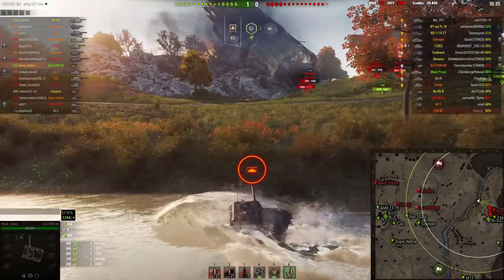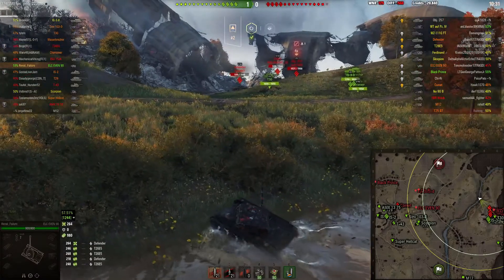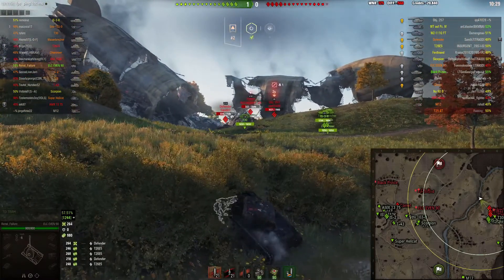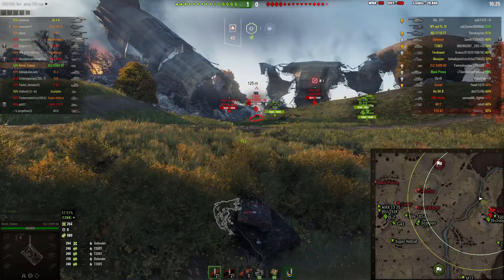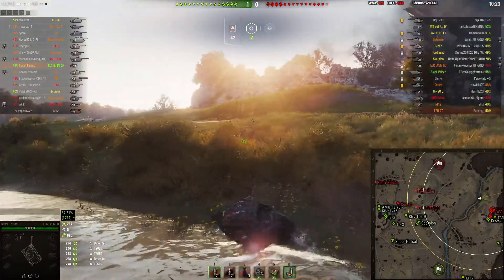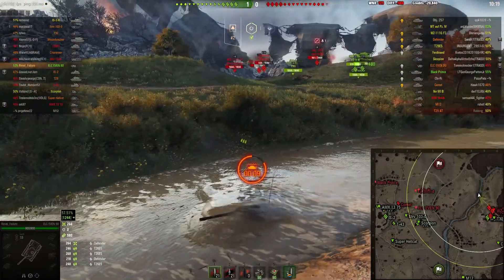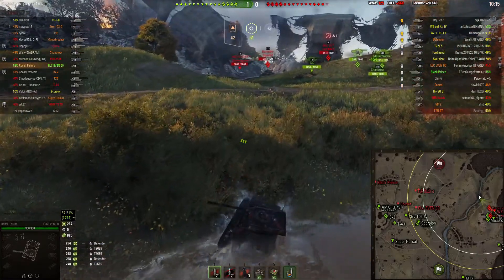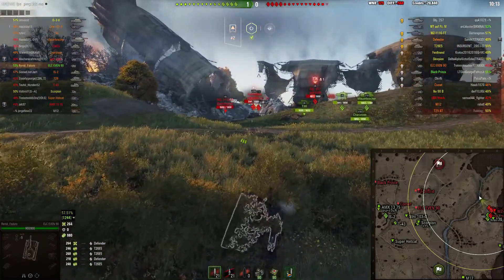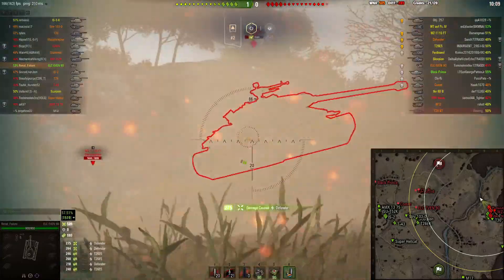Now I'm going to demonstrate the gun depression here — I'll reverse up. You're probably thinking nine degrees isn't enough gun depression to work on this angle, but in one of these bushes there's actually a tiny divot I can take advantage of with this tank. Here we go, reversing up — look at that, I've got plenty of gun depression. It's actually kind of weird how well it works.